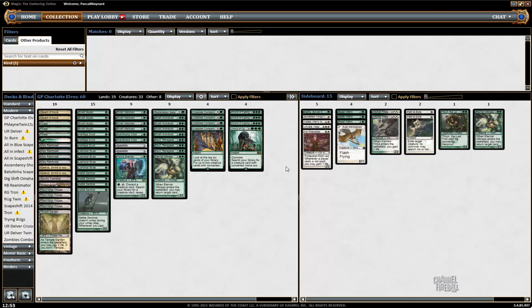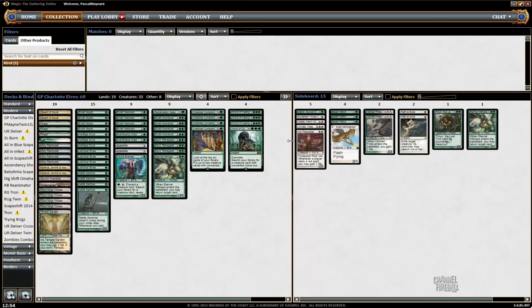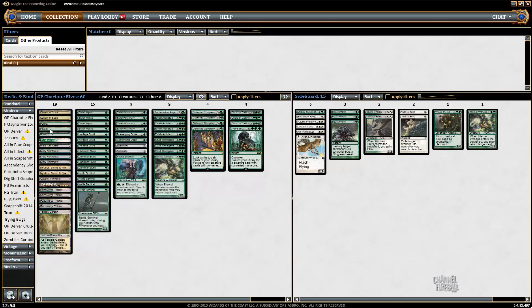In the main deck I have one Witness, which is really good with Collected Company, and I have a Fauna Shaman. Besides that, it's pretty much the same — I cut some situational cards like Thragtusk for cards that are better with the White and the Chords. I changed one Nykthos for one Gavony Township because I have the White. I had one Okina, Temple to the Grandfathers last time, but with this version I can't afford to cut a Forest for it. So I'm playing basic Forests and Horizon Canopy as one more White source.